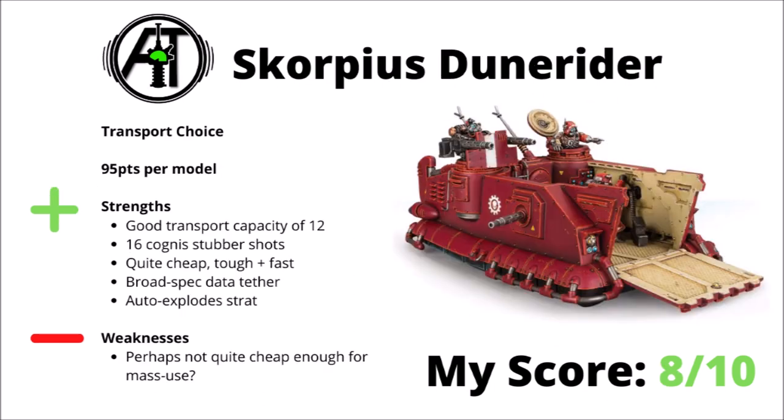The dedicated transport within the Mechanicus Codex is the Scorpius Dune Rider. I think it really is a solid little gunboat for the investment. It's 95 points for the model, has a good transport capacity of 12, and blazes away with 16 Cogniz heavy stopper shots — easily enough to shred a light infantry squad. It's pretty cheap, pretty tough, and pretty fast, all good things for a troop transport, and can provide data tether buffs to the units that it transports. If the enemy gets too close and blows it up, you can auto-explode if you want to. It's maybe best with transporting hard-hitting melee units, things like Electro-Priests or maybe Skitarii Rust Stalkers. Its main downside is that it perhaps doesn't quite break into being cheap enough for mass use — I'd usually see myself using one or two, but not spamming them. It feels like a slightly luxury transport to get a fairly pricey and fragile unit where it needs to be. Overall I've scored it 8 out of 10, in my opinion a strong transport choice and definitely usable in-game.